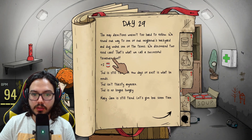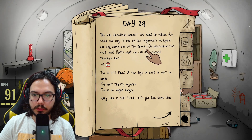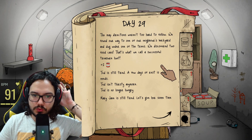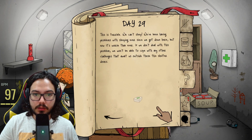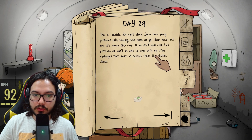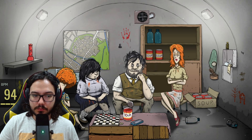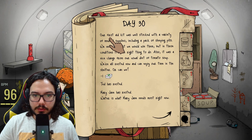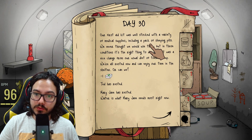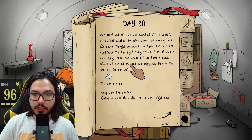We got two cans of food — nice. The map directions weren't too hard to follow. We found our way to a neighbor's backyard and dug under one of the trees — discovered two food cans. They are very tired. We've been having problems sleeping since we got down here and now it's worse than ever. If we don't deal with this, we won't be able to cope with other challenges. Use the med box — I don't want anyone falling sick. That's basically an instant death. But we are out of the medic kit.